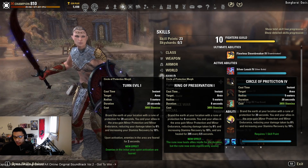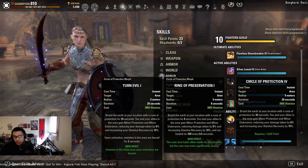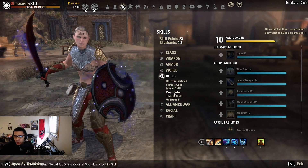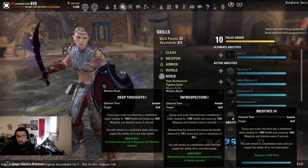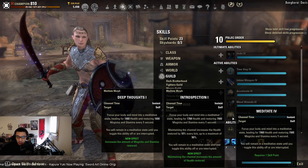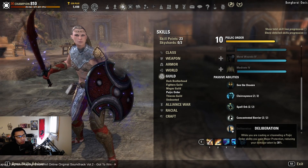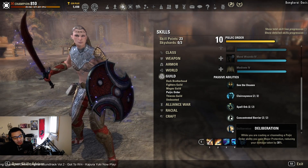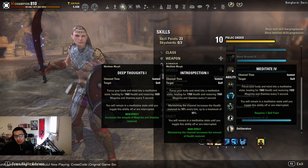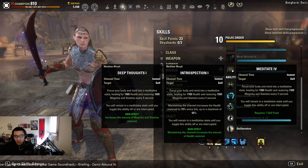Circular Protection provides AoE minor protection and a small heal — only around 400 every half second, so you're using it for the minor protection. Under the Psijic Order line, either morph of Meditate is basically sustain — health, magicka, and stamina back — but it's a channel so you can't block while using it. There is a passive called Liberation which gives major protection while channeling, but that's only 30% reduction compared to blocking's minimum 60-70% reduction. Be mindful of when you use Meditate so you're not caught off guard by a heavy attack.